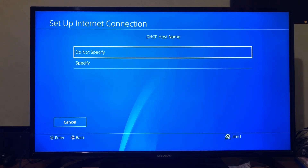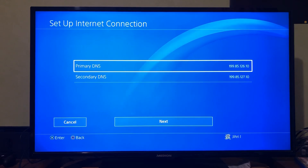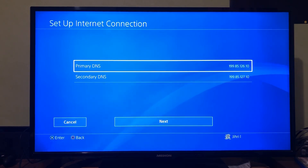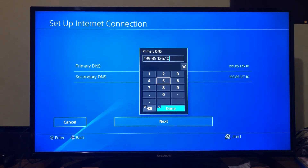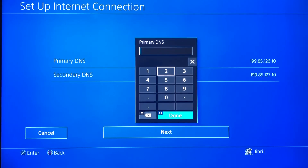On DNS settings, you want to click on Manual. I am already using a DNS code. This DNS code can work for some people or may not work for you. What I suggest is to fill in my primary DNS and secondary DNS that I'm using right now, and test your internet connection. If it gets better, keep using those DNS codes; if it gets worse, just delete it and change it to automatic. I'll show you another DNS code — just pause the video to fill it in.